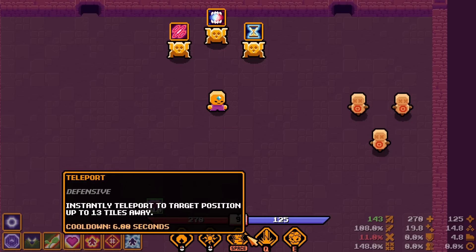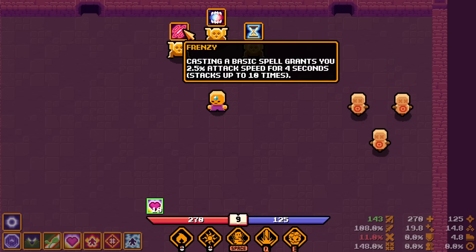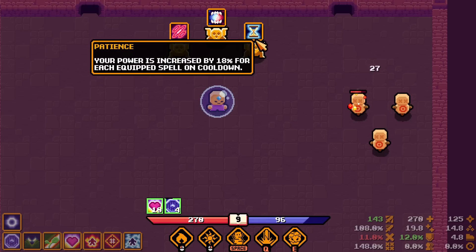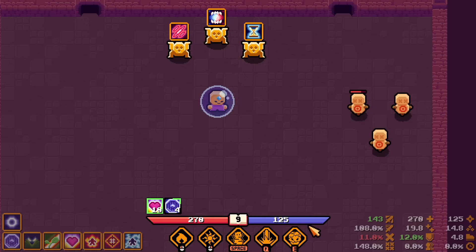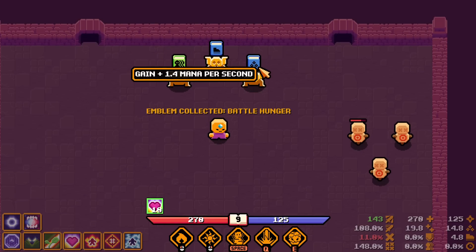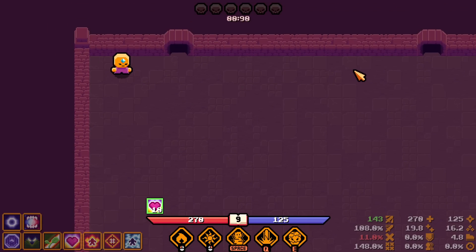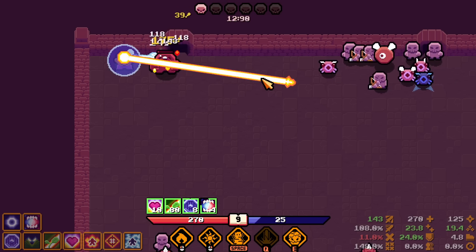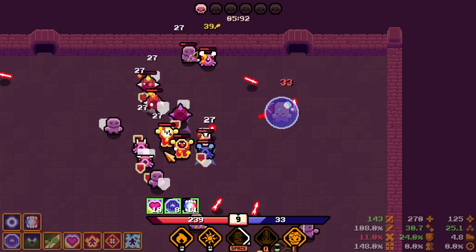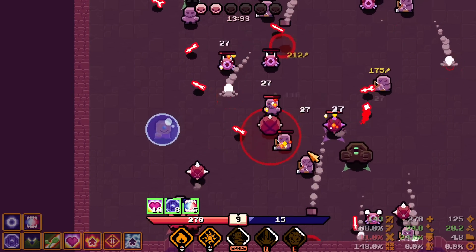Whenever you slay an enemy you gain life and mana regen for three seconds, stacking. This is for basic attacks, this is for one spell, this is for another — the on-kill buff gives insane mana regen with enough kills. Going with mana regen and continuing the laser build. With seven stacks my mana regen is at 22 — pretty decent.